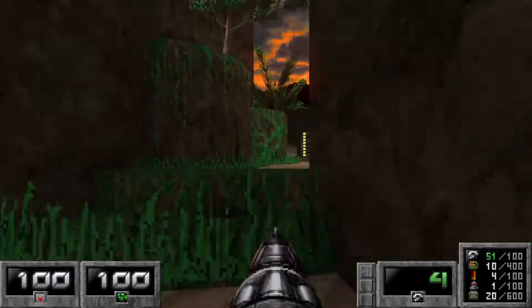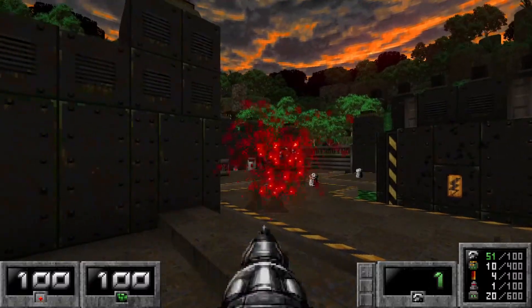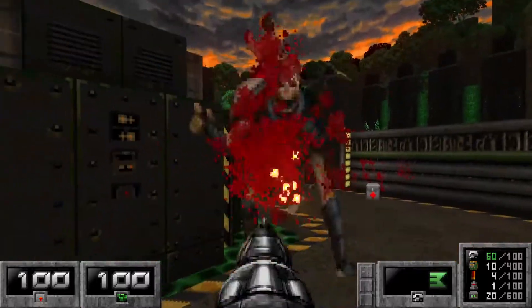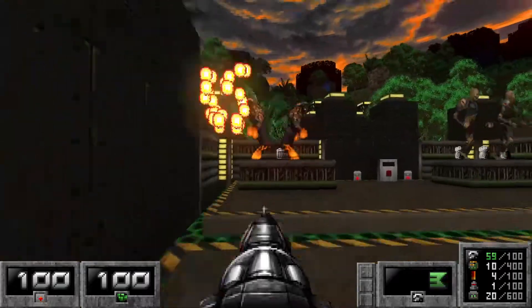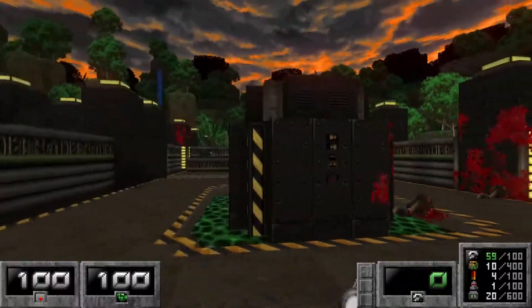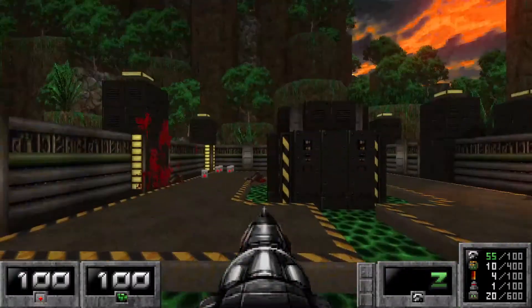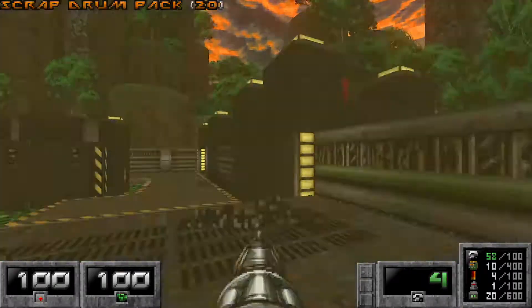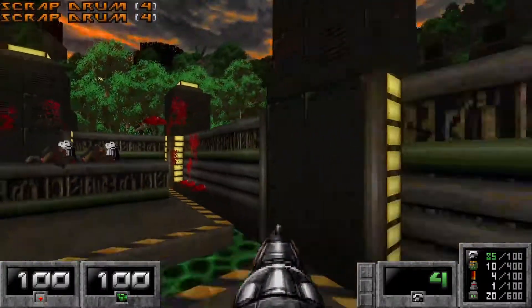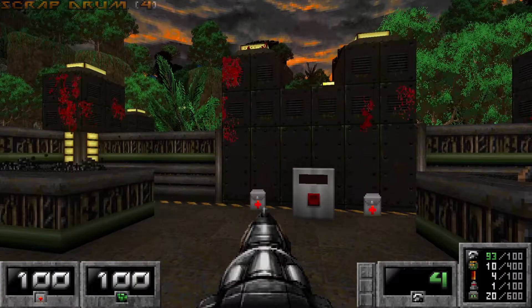Now prepare for one of the trickier fights in this map. We're gonna lure the specters over here, and then we're going to kill these revenants - try not to take any damage. And we're gonna kill these pyronites. Now let's kill the revenants. And let's do some funky stuff to grab this scrap. It lowers when you press the switch, but I like to grab it now, because when you press the switch, it starts a really, really tricky fight. We're gonna kinda cheese it, but it's still really difficult.